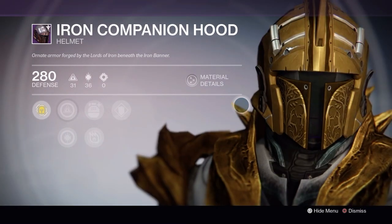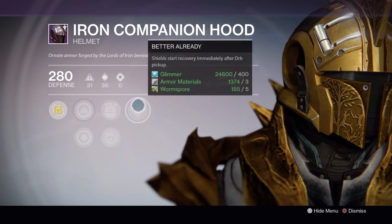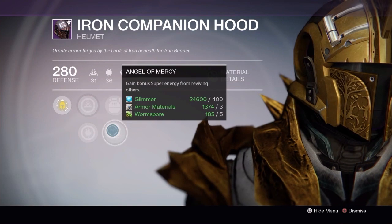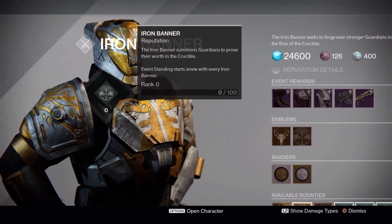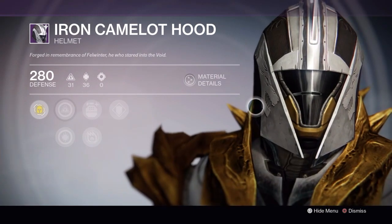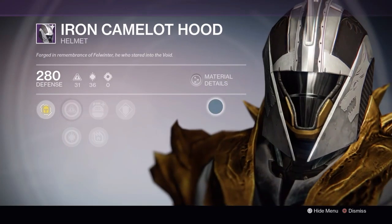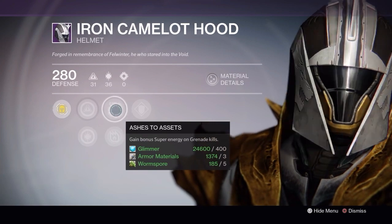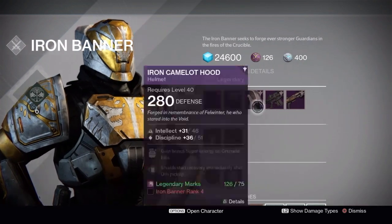The Iron Companion hood is the Iron Banner gear you're going to see on Xbox and PlayStation. Remember that this time around the PlayStation community actually has new gear that the Xbox community is not getting. The PlayStation exclusive helmet has Ashes to Assets, Angel of Mercy, and Better Already along with intellect and discipline on the warlock hood. Surprisingly, the exclusive helmet has the exact same stats, so Xbox players aren't missing out significantly — it just looks different, and I think it looks pretty sharp.